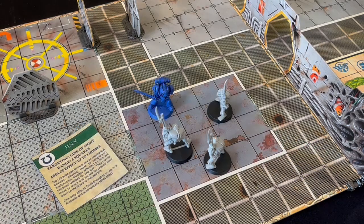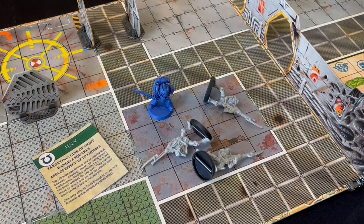Jinx is quite situational. It only has a range of five squares and requires line of sight. You can select the dreadnought or up to three androids. The models are unable to move or shoot for one turn, giving your terminators plenty of time to make a tactical retreat or lay down as much firepower as possible.